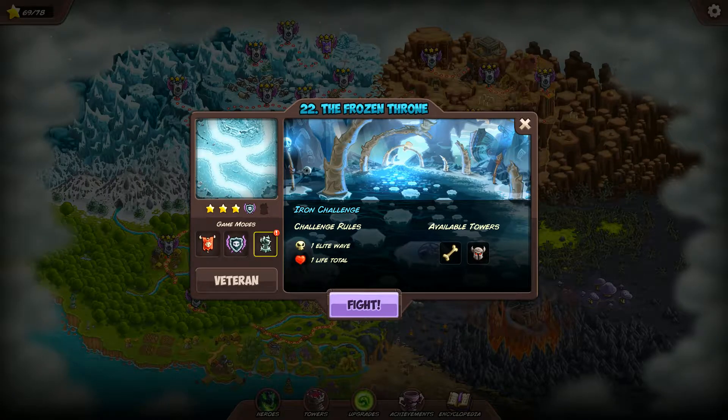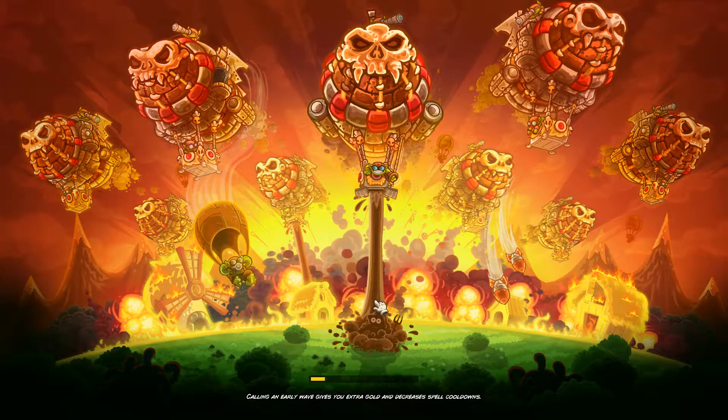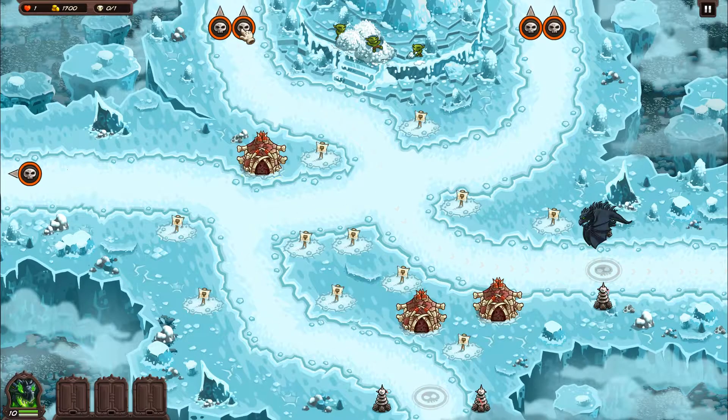Hello everyone and welcome to the Frozen Throne. This is the Iron Challenge. Let's jump right into it. Interesting that they only give you physical, only two tower types. What can we make of that?